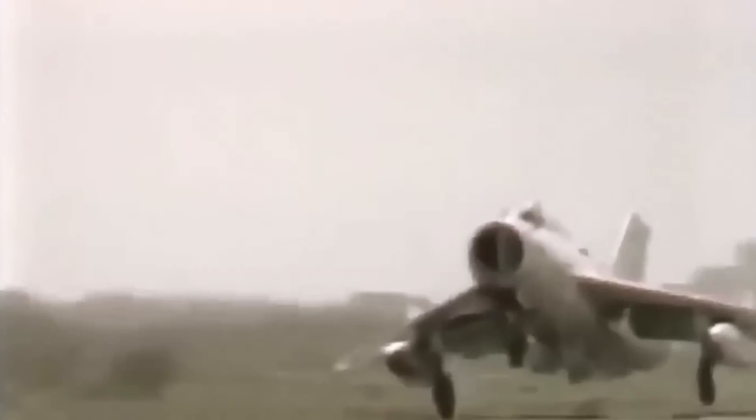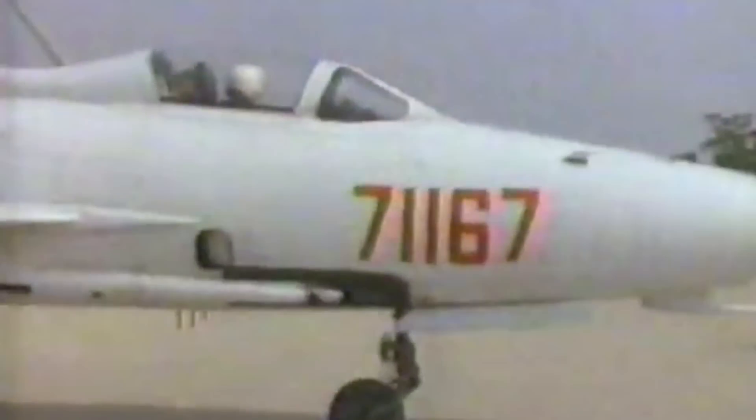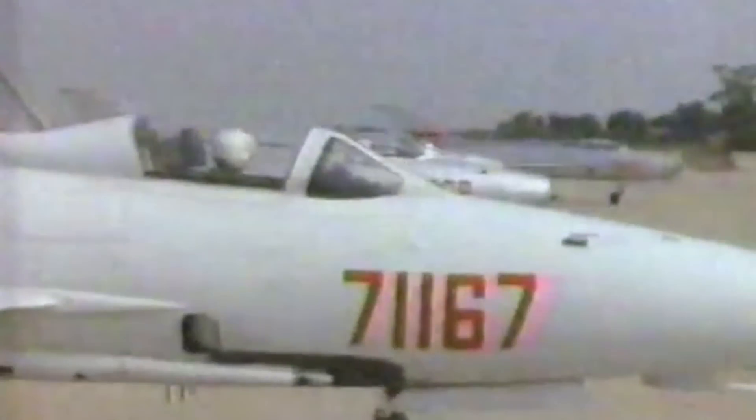As technology advanced, the J-6 gradually faded from frontline service, retiring from the People's Liberation Army Air Force in the late 1990s. Almost simultaneously, the Chengdu J-7, reverse-engineered from the iconic Soviet MiG-21, emerged as the J-6's direct successor. The J-7 showcased an updated and more streamlined airframe, incorporating advanced avionics and improved aerodynamics, addressing the new requirements of the time. Beginning production in 1965 but reaching its peak in the 1980s, the Chengdu J-7 would form the mainstay of Chinese aerial warfare capabilities for almost 30 years, with more than 2,400 models built.